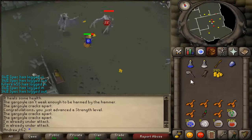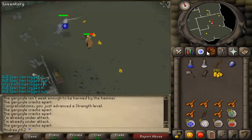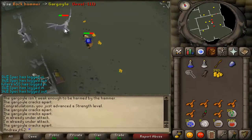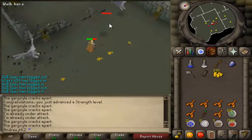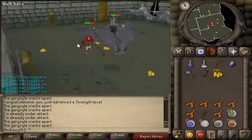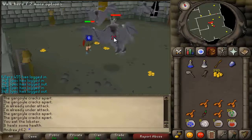With 100 Combat, the main reason I wanted it is because I am done with that master in Zanaris — who constantly assigns Taurus, Kurasks, Bronze Dragons, all these shitty tasks that are either a complete waste of time or you have to go to Burthorpe to cancel them and get monkeys as a task or whatever. Now I can go to Duradal in Shilo Village and finally have the best Slayer Master. There's no Kuradal at all in Old School RuneScape.